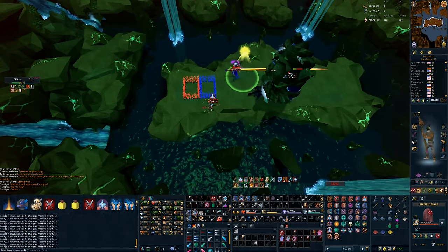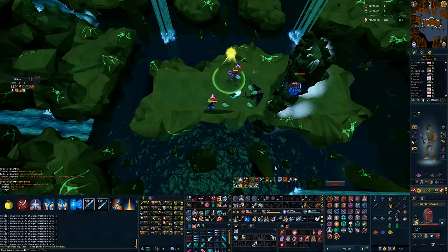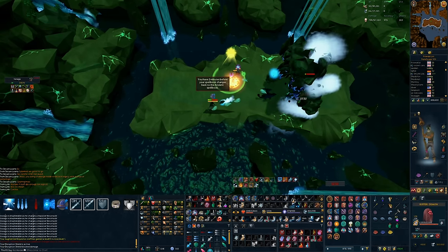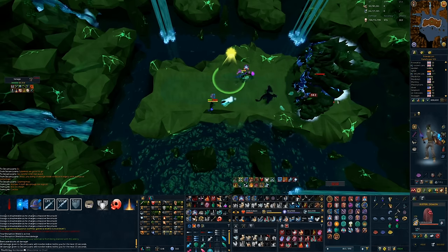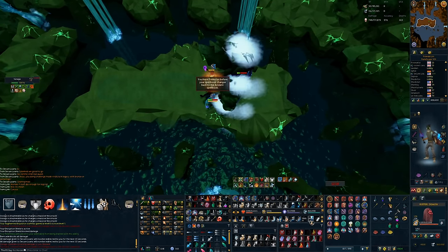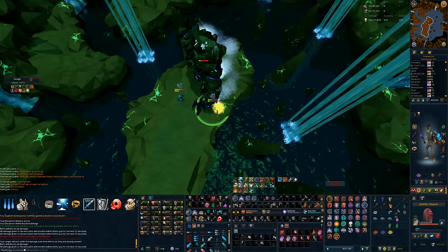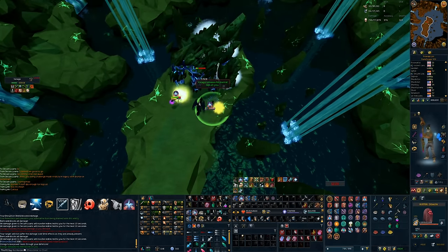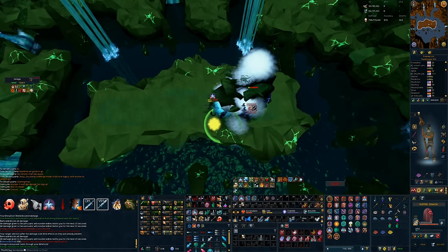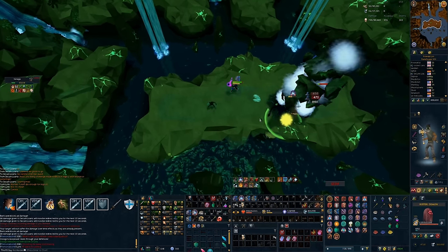The Inquisitor Staff also works at Vindicta, and will be better than a Staff of Sliske there. I ran into some pretty extreme hit chance problems because I was using a Ripper Demon instead of a Nihil. The Ripper Demon boosts your damage dealt, and if you're keeping the boss debuffed with both a Statius Warhammer and a Guthix Staff, the Ripper Demon is better than a Nihil there. But my partner and I were rusty and didn't debuff well enough, so we splashed quite a bit. Damage-wise though, this thing is really solid, though I wouldn't say I noticed a significant difference over how I was doing Vindicta before.